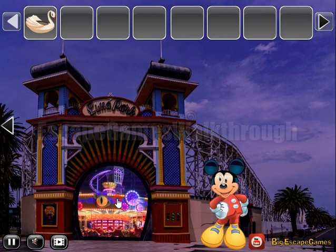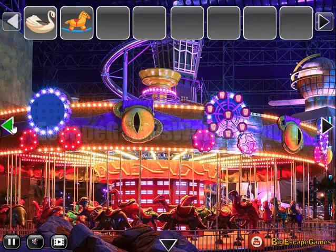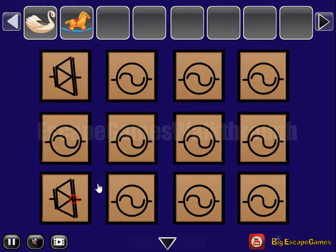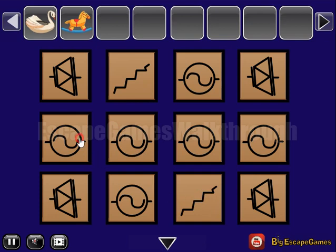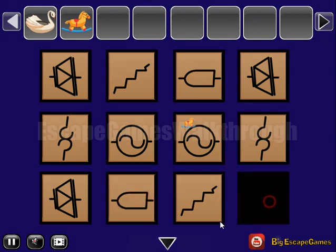Here we can take this toy horse and see a hint of different symbols. Let's select the same symbols on this place — a kind of step ladder, two hooks, and this strange symbol. So we've got a horse.